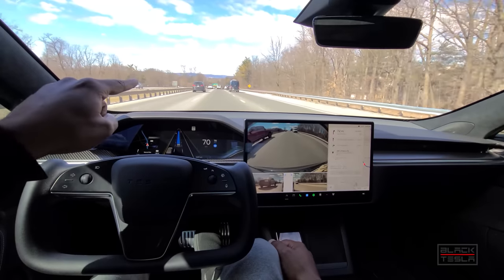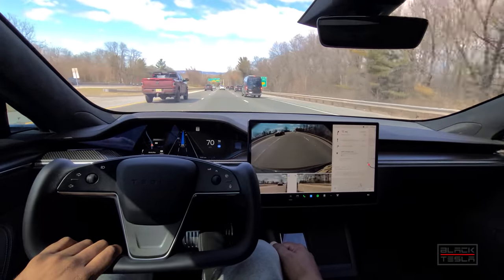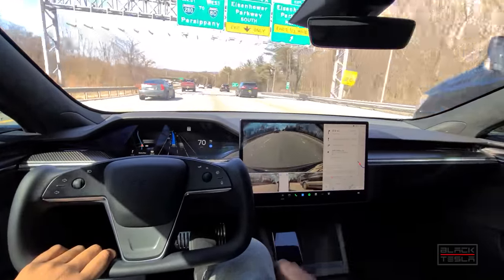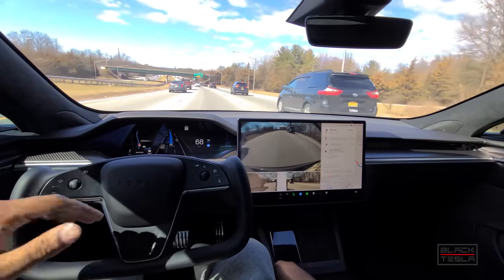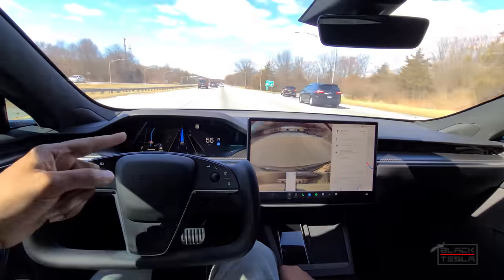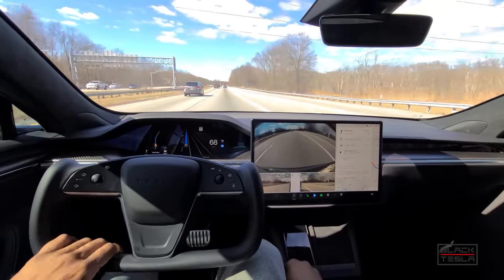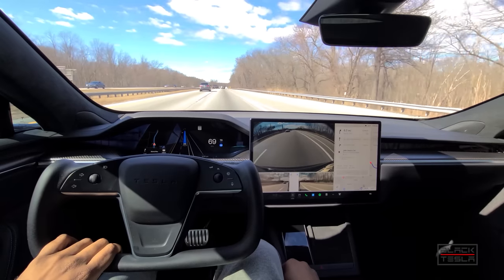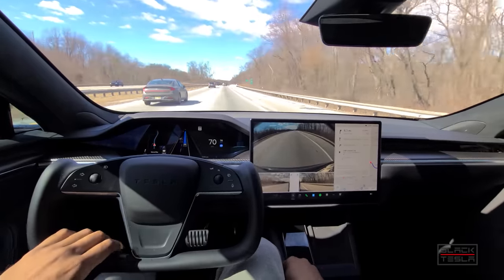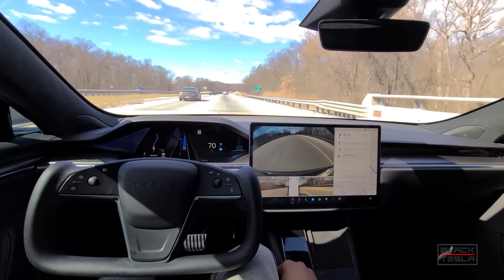Coming up past this sign and under this overpass is where we typically get phantom braking. We're going at 70, set to 70, with the speed limit at 65 — five miles per hour over with the flow of traffic. Under this overpass is where we typically get phantom braking in previous builds. I'll keep my eye on who's behind me. It's still slowing down significantly here, so that's still an issue — it slows down to 55 in a 65 mile-an-hour zone under that overpass, which is not the best thing to do if someone is close behind.